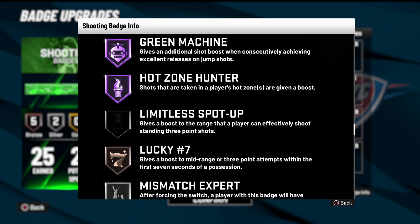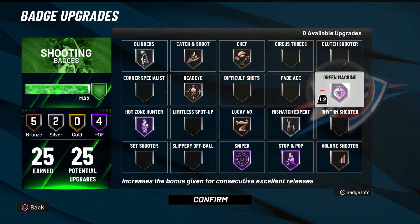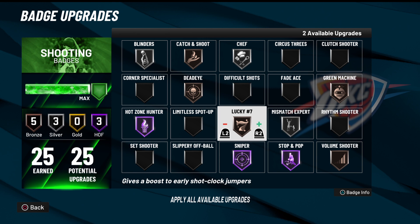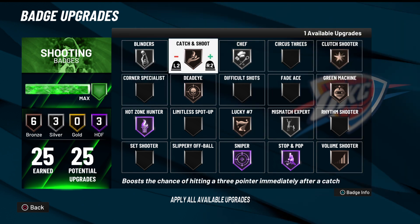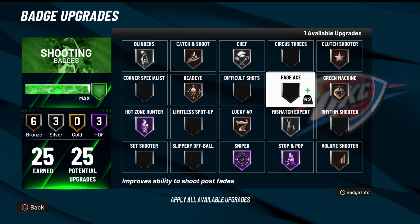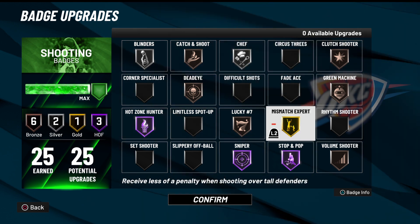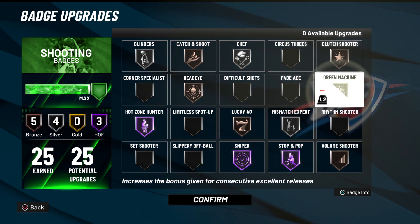This badge gives an additional shot boost when consecutively achieving excellent releases on jump shots. I think it's best to run it on bronze, gold, or hall of fame — personally I went with bronze. I want silver chef, and if you saw, I missed that one shot from deep because I have clutch shooter. I also have circus threes, or I could run something else like mismatch expert or volume shooter.